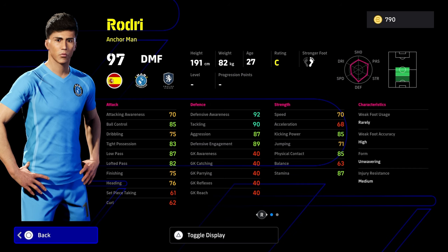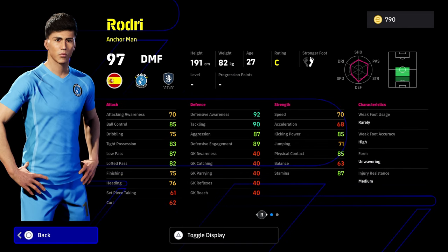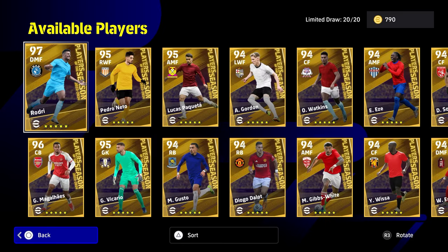90 kick and power is nice for the passing, with the low pass over 85 as well. It's a very, very good card. He also has all the skills that you could possibly want, including one touch pass, true passing, man marking, interception, blocker and aerial superiority. He doesn't have weighted or low lofted pass, so that is obviously a bit of a downside. But yeah, it's definitely a good card as an anchorman, and Rodri's been one of these cards that I consistently go back to.